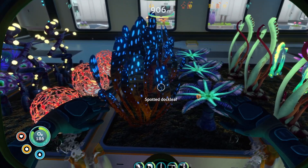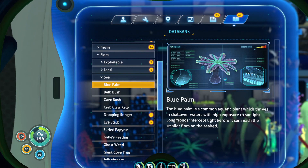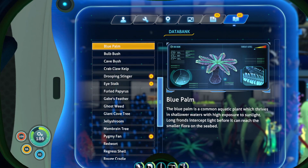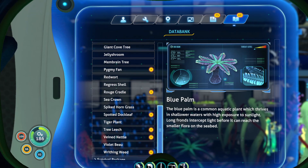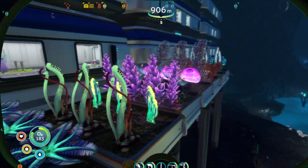Blue palm and spotted dock leaf. It's a common aquatic plant which thrives in shallow waters with high exposure to sunlight — intercepts light before it can reach the smaller flora on the seabed. I just planted it in the deepest recesses of the water, so naturally it would die if this wasn't a video game. Spotted dock leaf — a simple aquatic plant. Chemicals within the leaves act to neutralize poisons and acids found in other local specimens, thereby actively encouraging predation by herbivores. This ensures that the plant spreads its seeds but retains enough surface area on its leaves to survive. A lot of these are intentionally getting eaten to spread.